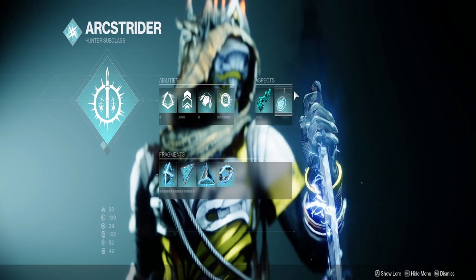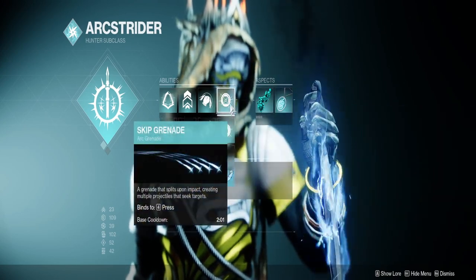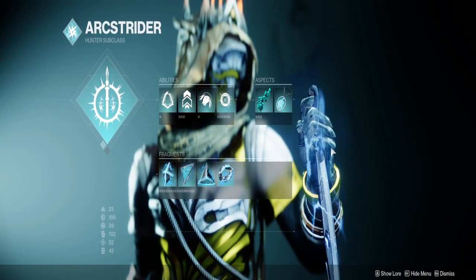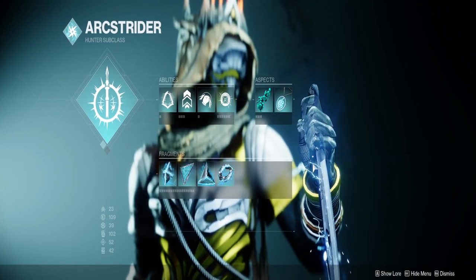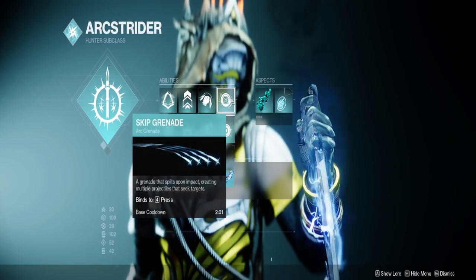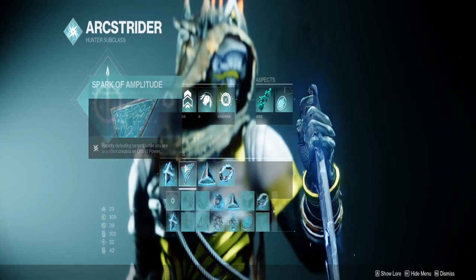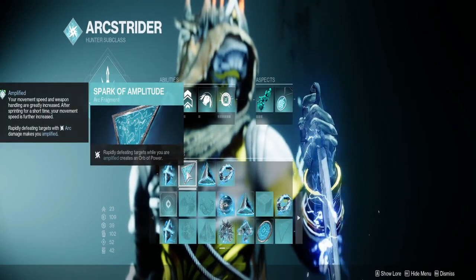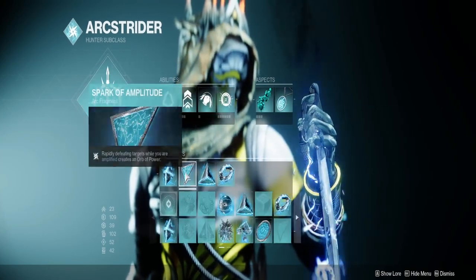As you're Amplified, your abilities recharge faster. I definitely recommend these two together with your Skip Grenades, which feed into our Shinobu's Vow Exotic — it allows multiple Skip Grenades and they recharge so quickly. You can literally throw grenades all day long. Your grenades will jolt and shock when you get kills while Amplified, and you'll be Amplified all day long as long as you jolt targets, which your grenades will do for you.